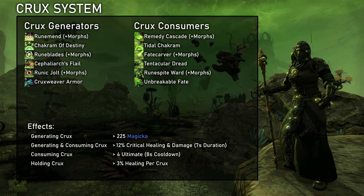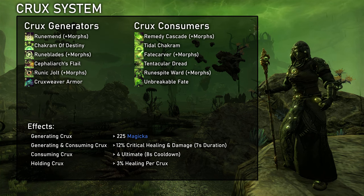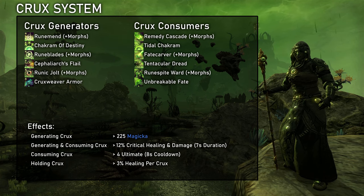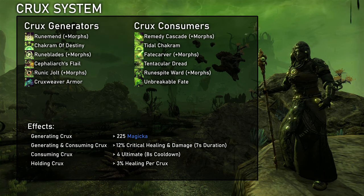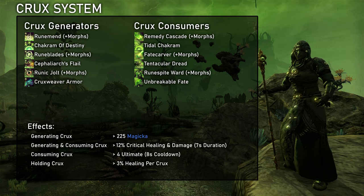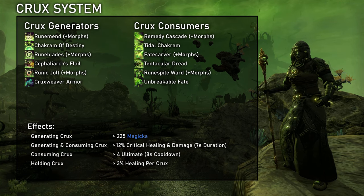For dealing damage it's really quite straightforward — generate as much Crux as possible to then empower damage abilities. For healing, it's questionable whether always having 3 Crux for 9% increased healing or actively using it is more beneficial. Actively engaging with the system is technically stronger in terms of sustain and healing power, but the Crux generating as well as consuming skills for healers all just kind of suck. It is therefore better for a healer to just ignore the Crux mechanic unless you have so much bar space, time, and micromanagement capacity available that you can engage with this minigame without it affecting your performance in other aspects.